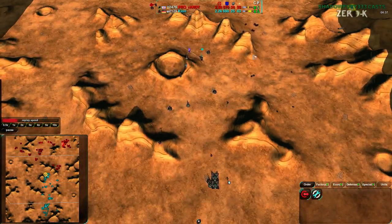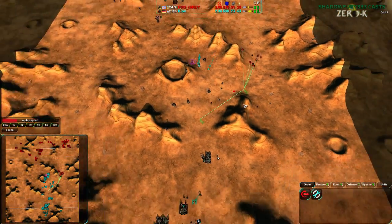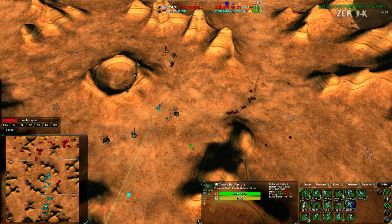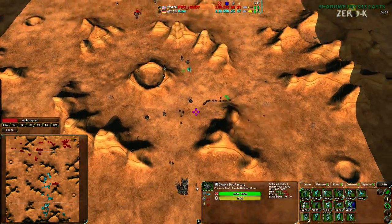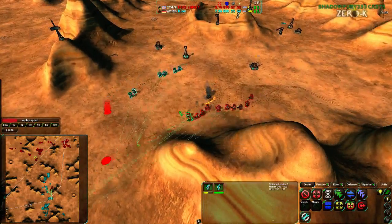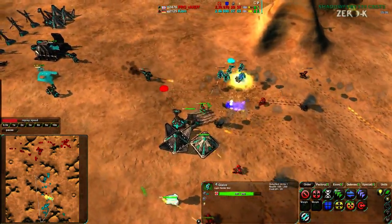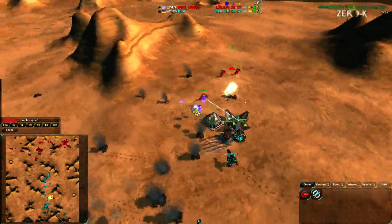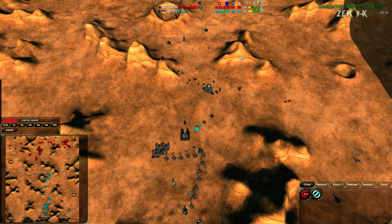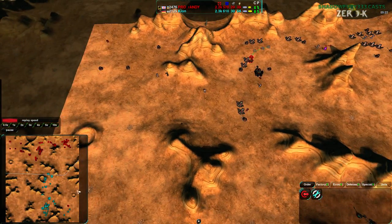Randy and Clown have both donated some metal, but Clown is now falling behind and has to defend. Randy goes for a counterattack straight into the center of the map, heading for where Clown has been expanding primarily. Roccos won't help Clown too much, and Warriors won't help much either due to the size of the map — they're very hard to get in position. Randy's Glaives are in range of that Lotus, which is hazardous to their health. Both players have really only dealt with some defensive structures so far, and you need a round two to capitalize on that.